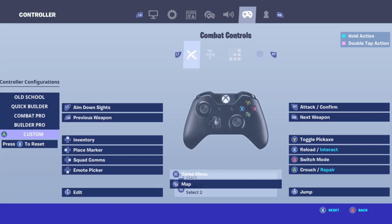LT is Aim Down Sights, RT is Attack and Confirmed, RB is Next Weapon, LB is Previous Weapon. Up is Inventory, left is Place Marker, right is Squad Comms, and down is Emote Picker.